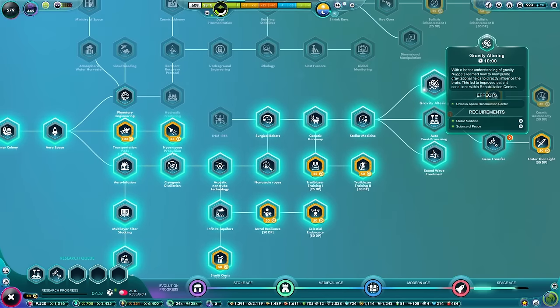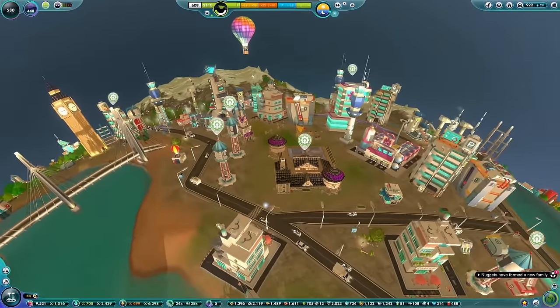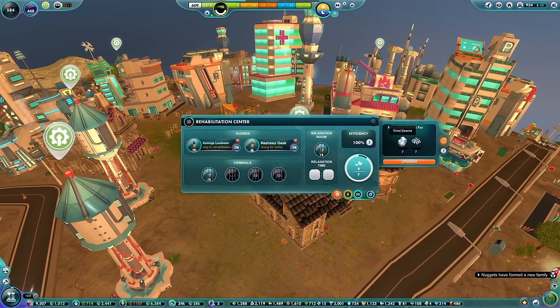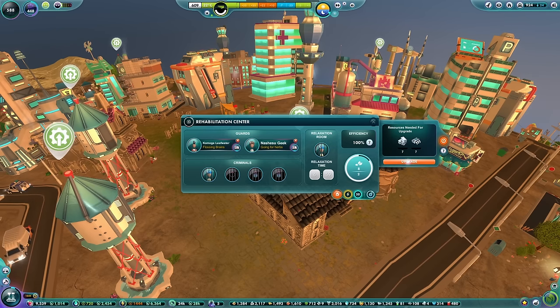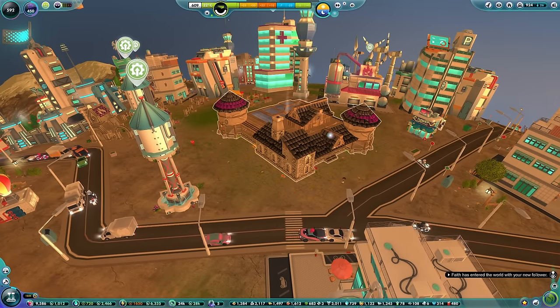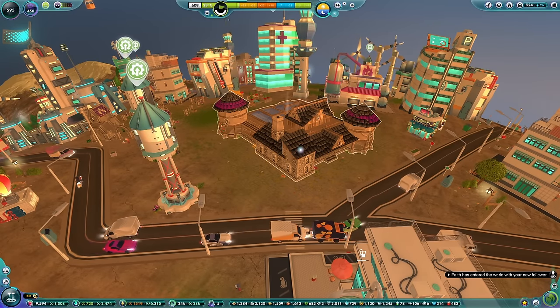We got gravity altering, which means we can now upgrade our rehab centers to space rehab centers. That might be worth doing because as we saw last time, they are a little bit ancient looking compared to all the wonderful futuristic stuff we've got. What do we need to upgrade those? Botherations - it's beams and electronics. It would be good if it didn't use beams. Maybe let's just upgrade that one - I would like to see what a space rehab center looks like.